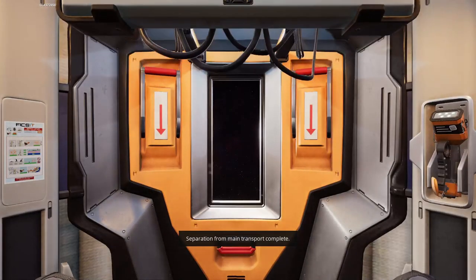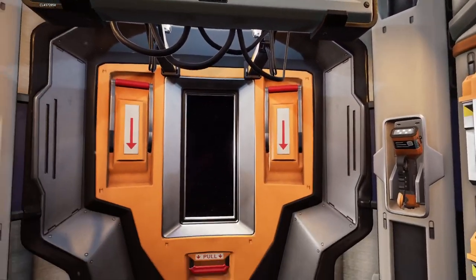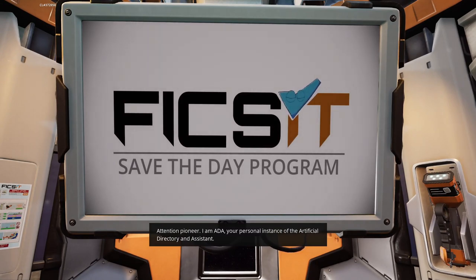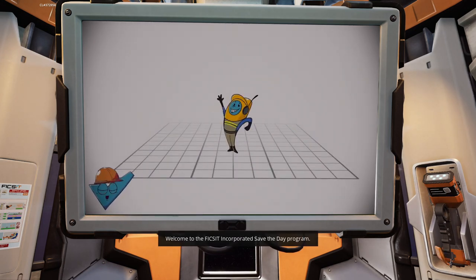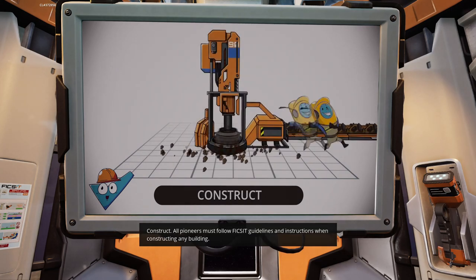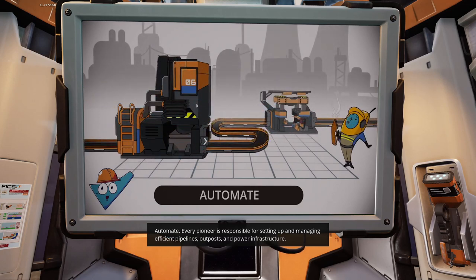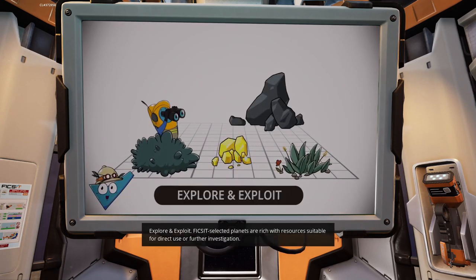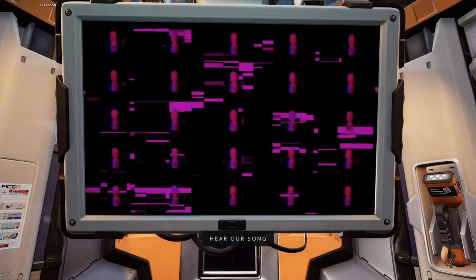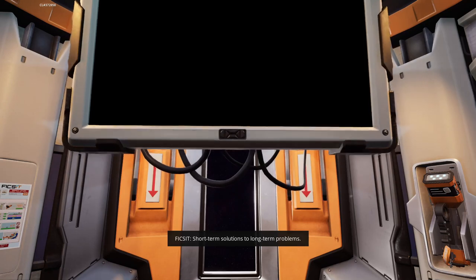Separation from main transport complete. Group A delivered to Calistean region, all pioneers functional. Initiating dispersion. Attention pioneer - I am ADA, your personal instance of the Artificial Directory and Assistant. Welcome to the FICSIT Incorporated Save the Day program. A FICSIT pioneer has three core assignments: Construct - all pioneers must follow FICSIT guidelines when constructing any building; Automate - every pioneer is responsible for setting up efficient pipelines, outposts and power infrastructure; Explore and Exploit - FICSIT selected planets are rich with resources. That is why the world is counting on pioneers like you. FICSIT: short-term solutions to long-term problems.